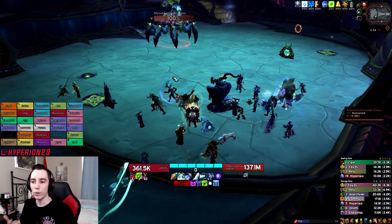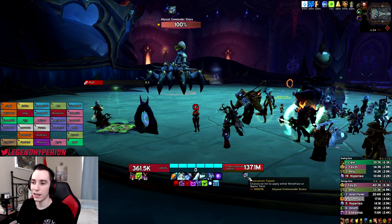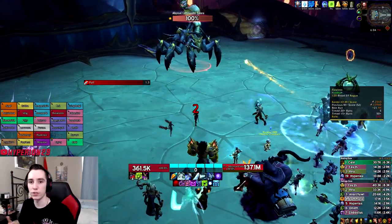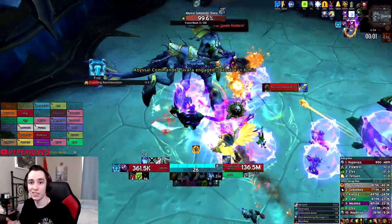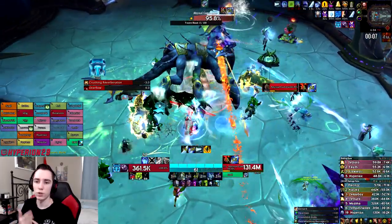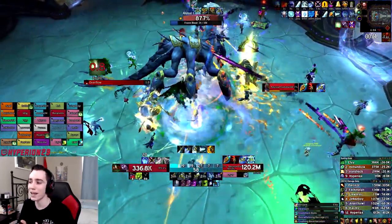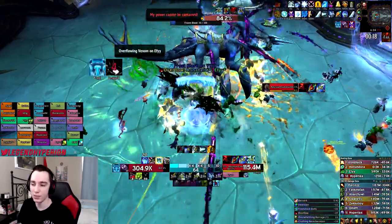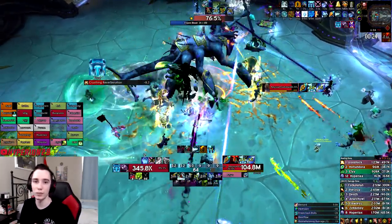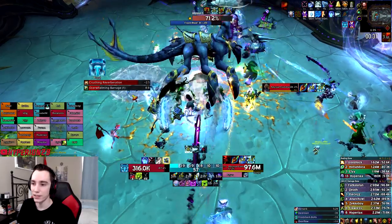Hello everyone, Hyper here. In today's video we'll be covering the patch 8.2 frost DK. If you're curious about how to play the class at a fundamental level, check out my previous guide linked above. But if you're just interested in the 8.2 changes, you're in the right spot. We'll cover essences, azerite, how to use different essences, trinkets, stats — basically everything that's changed this patch. I'll be mostly focused on raiding but may touch on mythic plus.